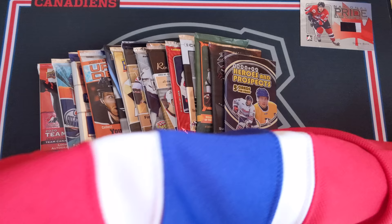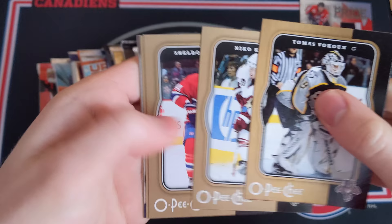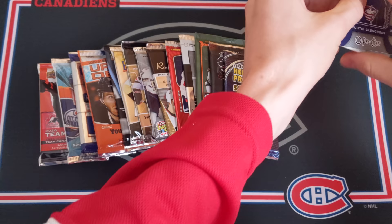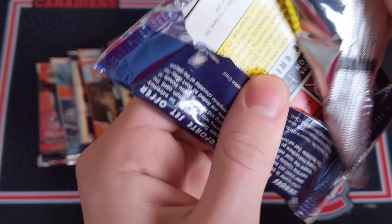Let's try 07-08 OPC hobby - there are some really cool buybacks you can find in these packs. No buyback though. We've got Thomas Vokoun, Niko Kapanen, Sheldon Souray, Matt Clark, a Curtis Glencross Marquee Rookies insert, and an Eric Cole base card. Glencross had a good career with the Calgary Flames - not terrible.